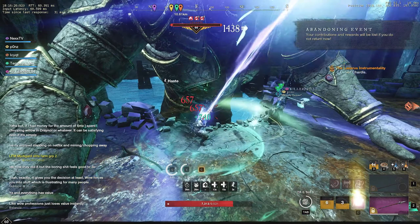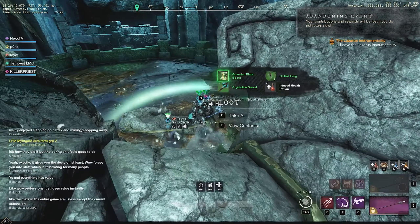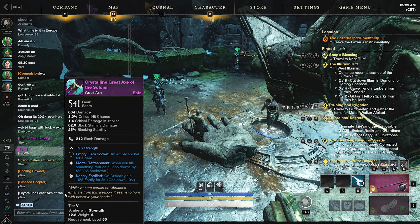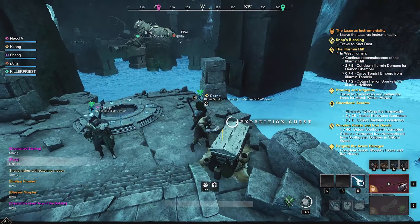One thing I could recommend is having a spear in your party. Spears apply rend to all targets using their ability, and this is gonna make it much faster for everybody because you're gonna get a 30% damage boost. But of course, if you don't have a spear, it is what it is.